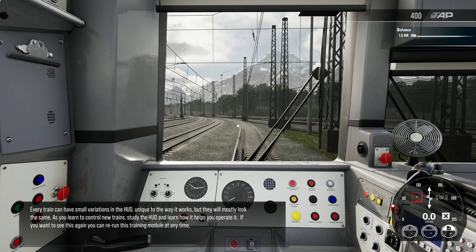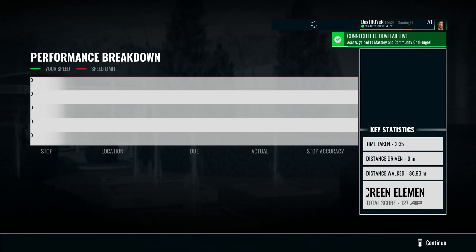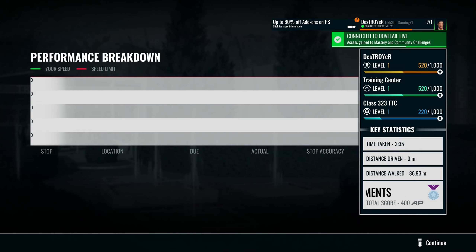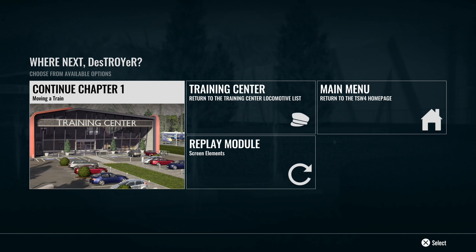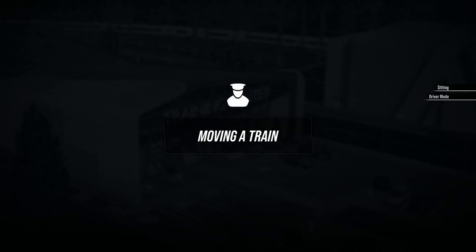Every train can have small variations in the HUD unique to the way it works, but they will mostly look the same. As you learn to control new trains, study the HUD. If you want to see this again, you can rerun this training module at any time. One thing I quite like about TSW4 is the minimal HUD — where you just have the two overlays at the top of the screen.